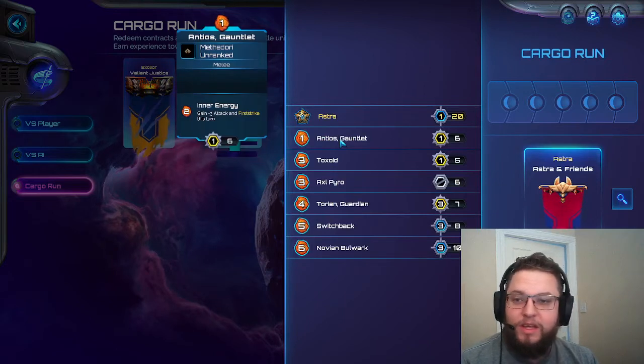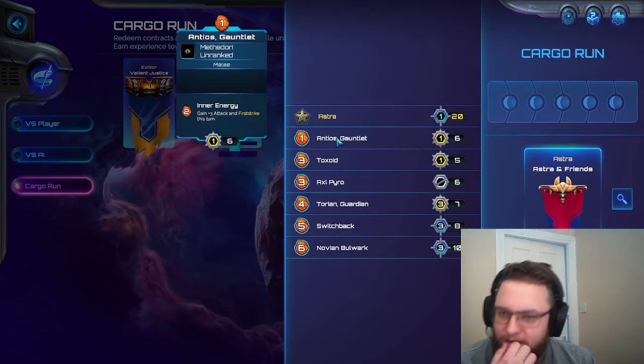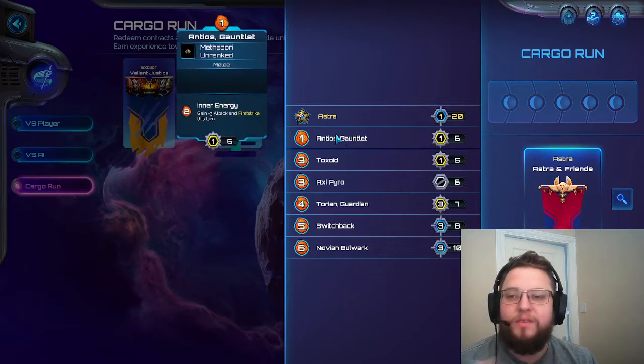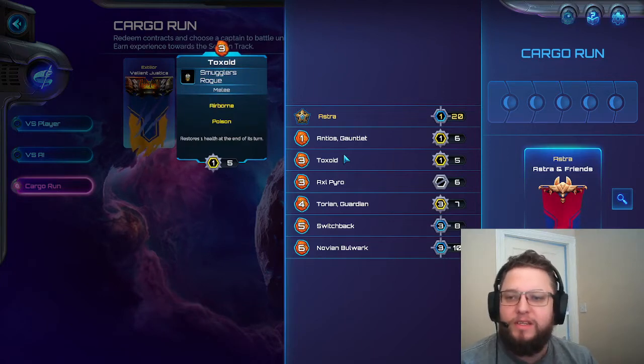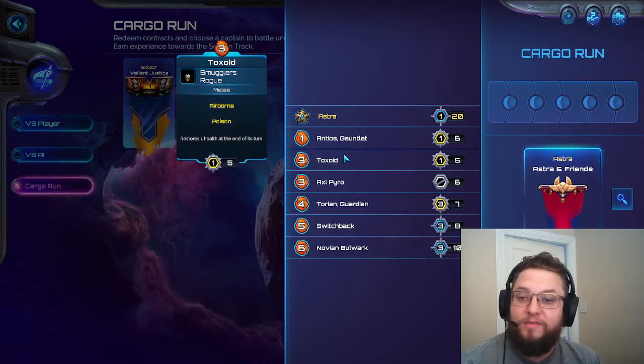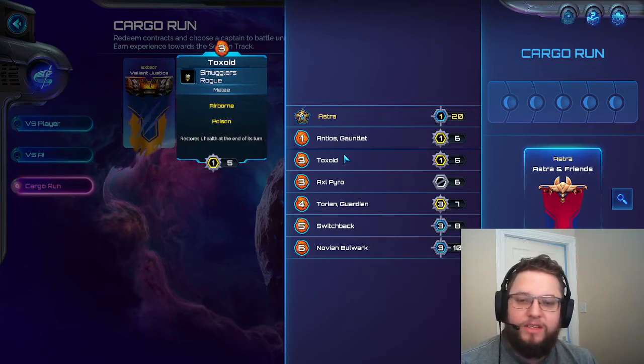We've got Antios Gauntlet who is plus three energy - so plus the attack and first strike this turn. I'm still unsure of first strike - I'm assuming first strike means maybe you can't get attacked back, or you deal damage before they attack back, something along those lines. Toxoid is the flying poison model that stores one health at end of its turn, so that's gonna be good if you get things like Plink. Plink's really useful there.